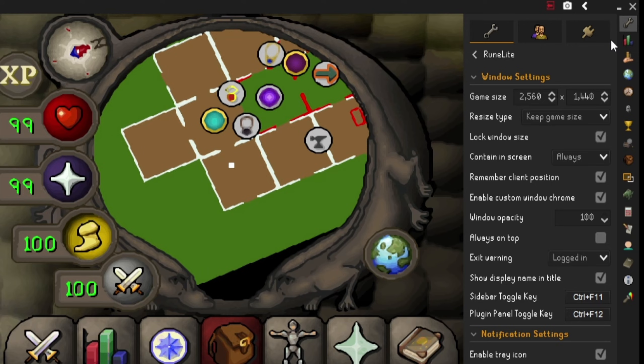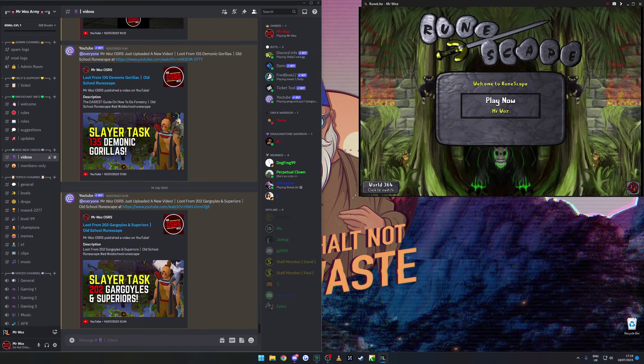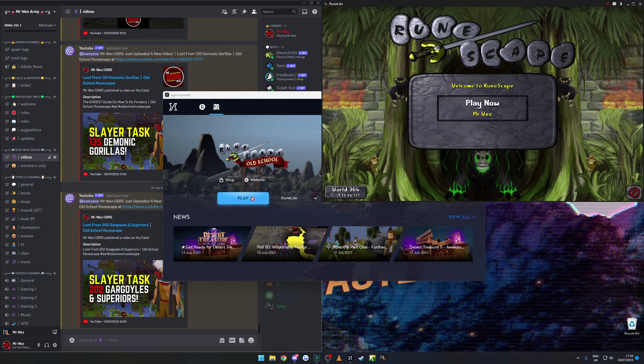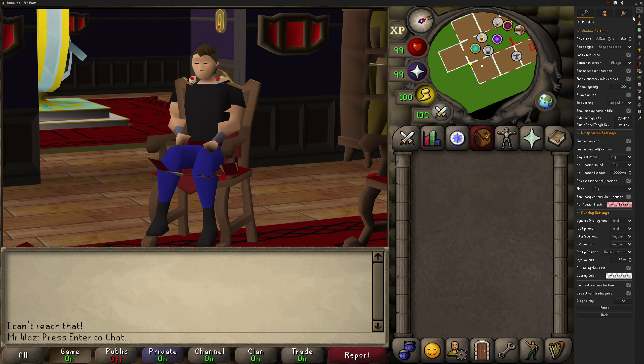Lastly, we have remember client position, which is very handy. When turned on, if you close RuneLite and load it back up again, it will remember the position you had it last time. For example, if the client was in the top right of the screen, closing and reopening RuneLite will remember that position. It's very handy if you want RuneLite in a specific position, especially if you play multiple games on one monitor.